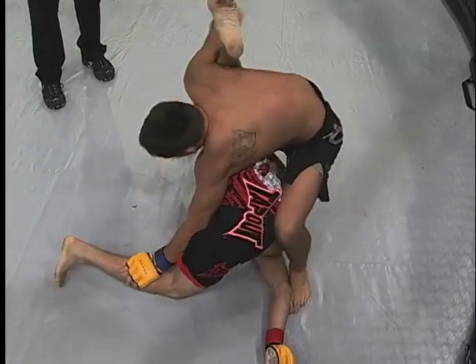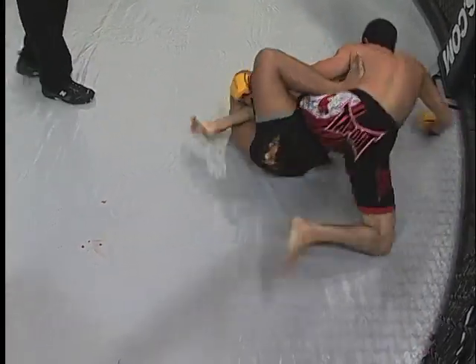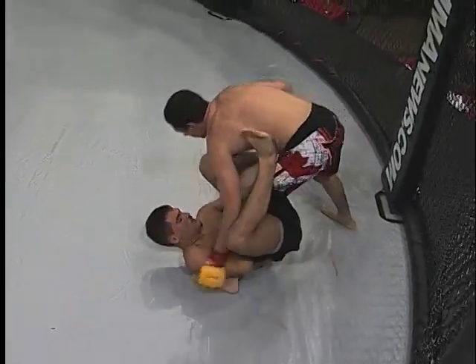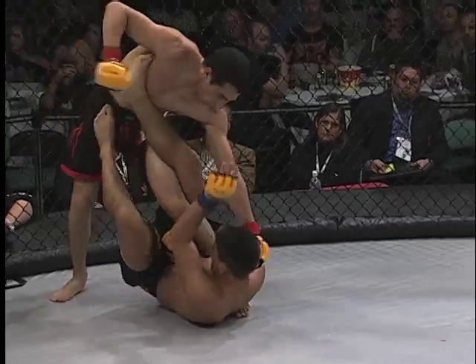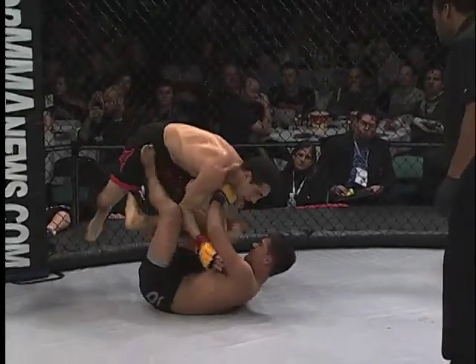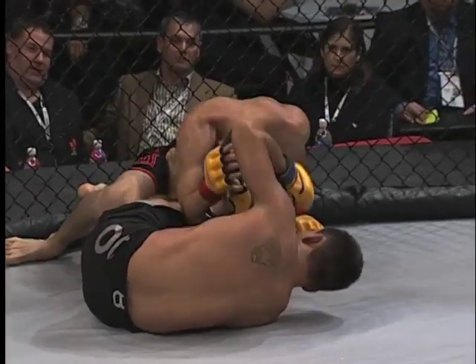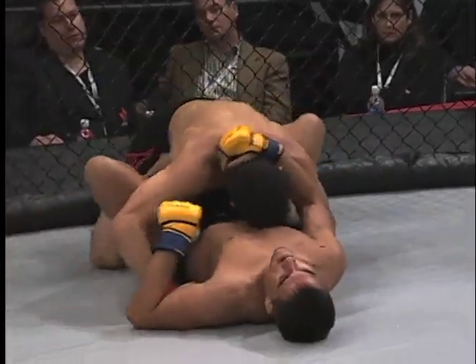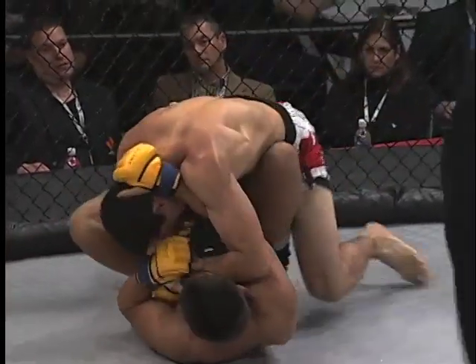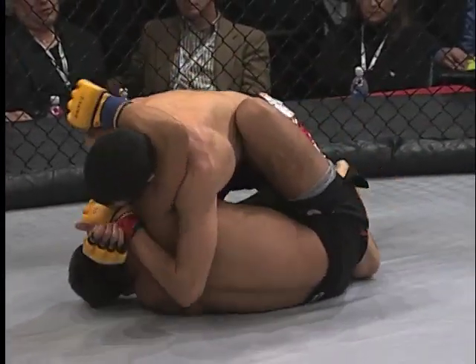There's some high-level technical stuff happening here. Look at Wilson drop for the leg — I think that's a mistake. He was on top and now DeLorme is starting to punish the rib area. Wilson really did make a rookie mistake there. Roland DeLorme is now on top — Wilson gave up a spot where he was on top to attack the leg, and now he's on the bottom being attacked.